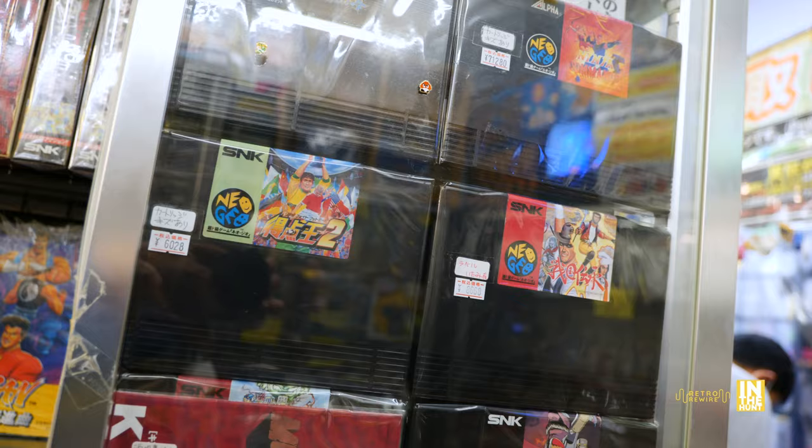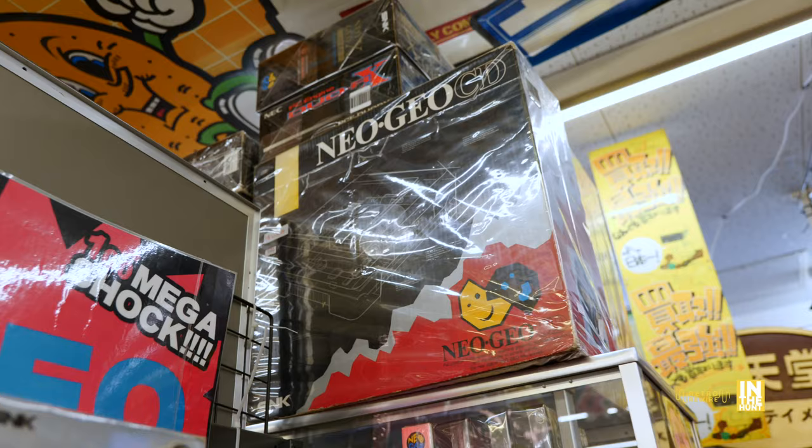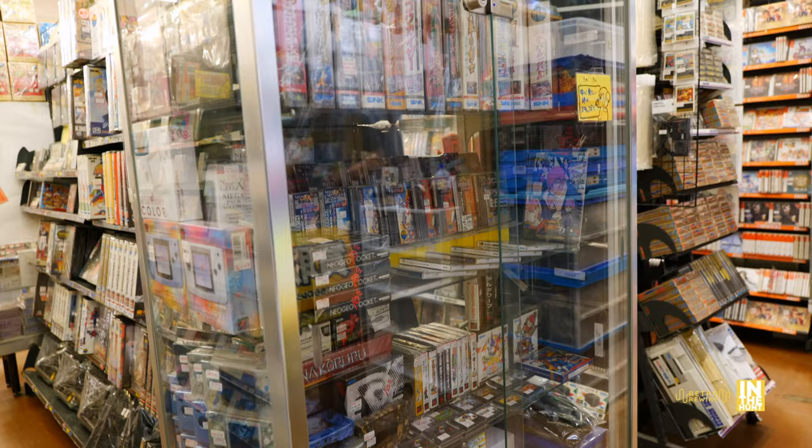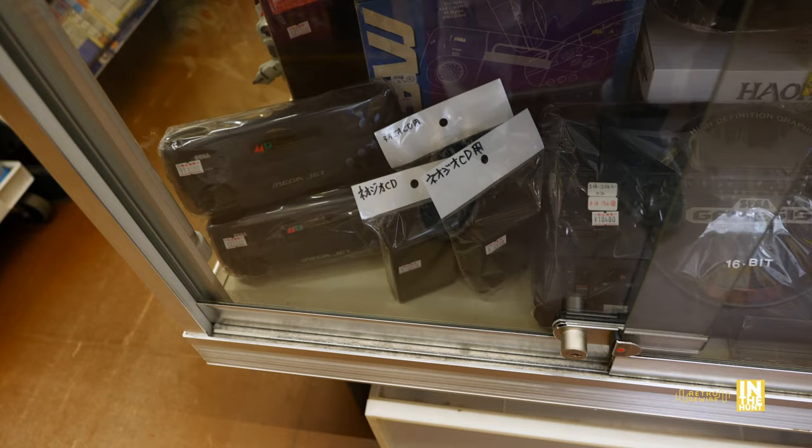We got some more loose carts, and then we have a Neo Geo CD. Let's take a look at the price — 69,000 yen. Holy smokes. I paid a lot less, but maybe that one has something special. Sometimes it just makes sense here and sometimes it doesn't — it varies. Down in the bottom we have a few Sega goods with a North American Sega Genesis. How much are they asking? 18,480 yen.